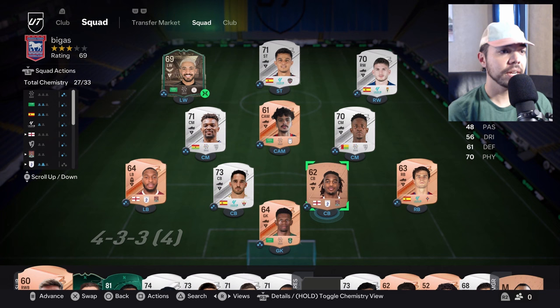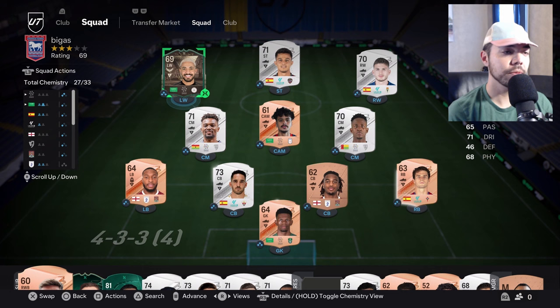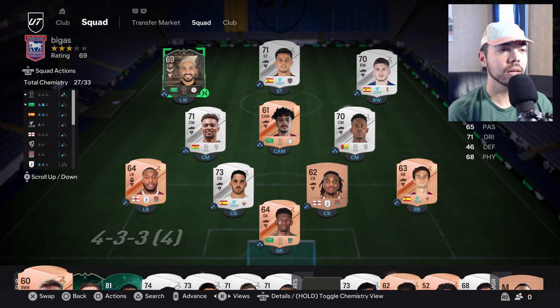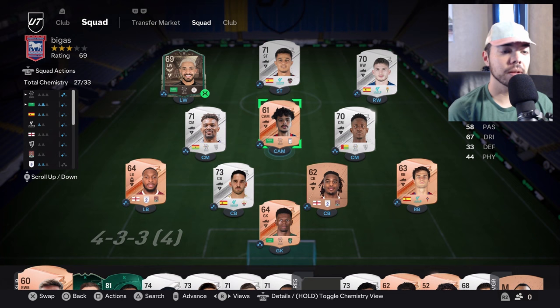I'm very excited to use this team. This is the team I've been using for squad battles. At the very end of last episode we packed Brugu — he's got high/medium work rates, left preferred foot, three-star/three-star, but he can play all over and has striker as another position. With him we've got Vito Rosada and Bigas. It's a pretty good team — we've got six silvers, the balance king, though our right back is not great.